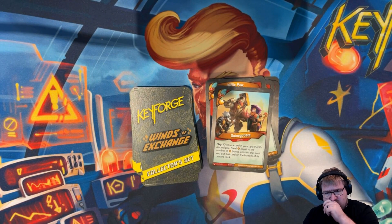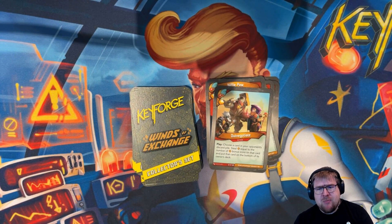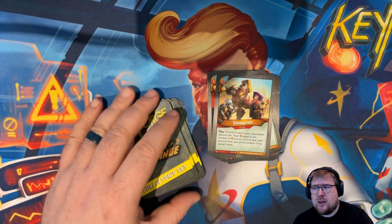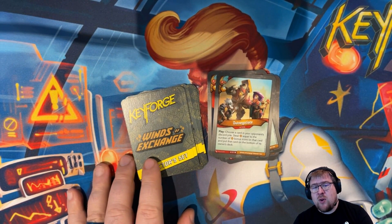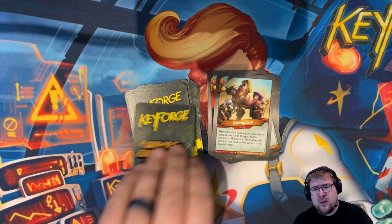Outnegotiate is an action with an amber. When you play it, you choose a card in your opponent's discard pile, steal amber equal to the number of amber bonus icons on that card, and put that card on the bottom of its owner's deck. So you're getting a steal but giving them the card back for later. It's kind of a steeper punishment — like Virtuous Works compared to Infernaces — because you're actually stealing the amber, but then they get the card back in the end. Interesting card.